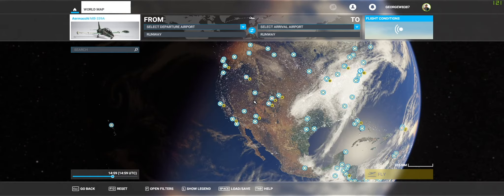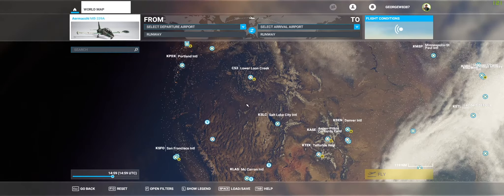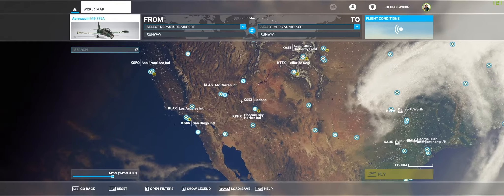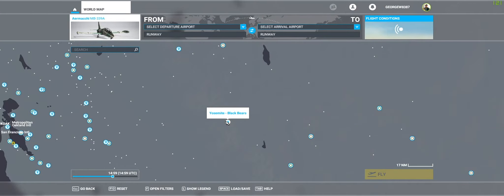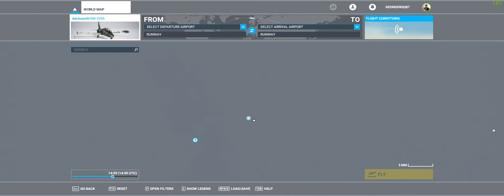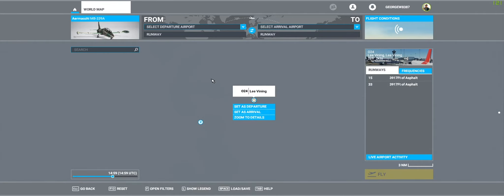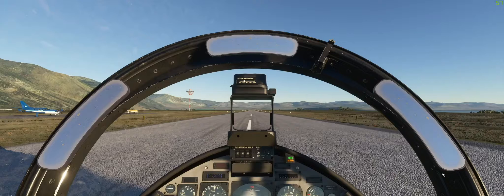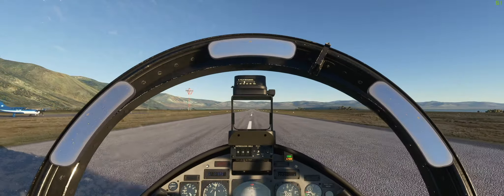I am going to head straight to Yosemite. There's a really, really nice mod that has remapped El Capitan and all of that. So I'm going to start and leave, get myself a super fast jet and go from there. Be warned that this airport is pretty far away, that's why I've got the jet — it's going to get me there super fast.